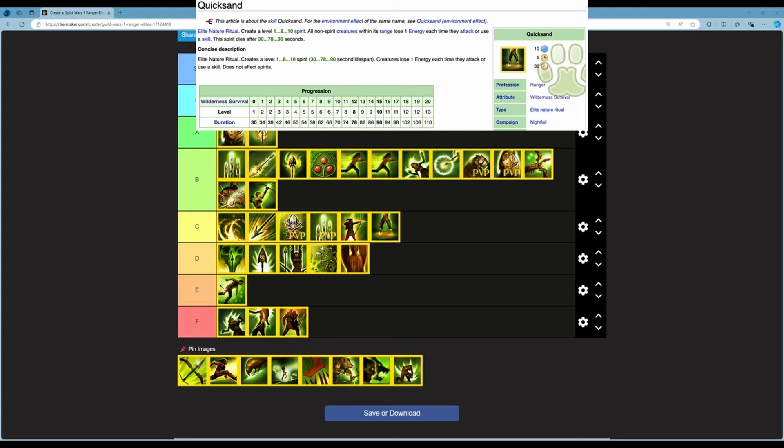Next is Quicksand — an elite nature ritual creating a level 1 to 10 spirit with 30 to 90 second lifespan. Creatures lose 1 energy each time they attack or use a skill. Doesn't affect spirits. 10 energy, 5 second cast time, 30 second cooldown. The 5 second cast time is way too long. Losing 1 energy per attack or skill use is okay but not enough of an impact, especially given the long cast time. I'm putting this in E.